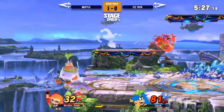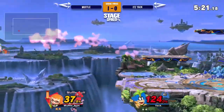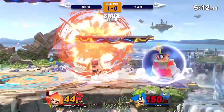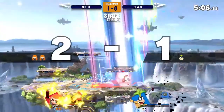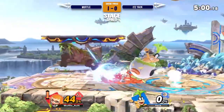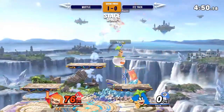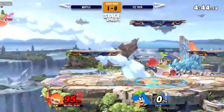Another ledge trap situation here. Pressure's on. A bunch of whiff grabs, but Muffle's gonna get the help smash to seal that stock — able to catch the Koopaling too. Yak just needs some kind of way to open up this character. It seems really hard for Bowser Jr. to get in with all these safe back airs and splat bombs. It seems kind of difficult.